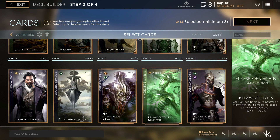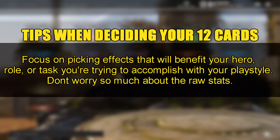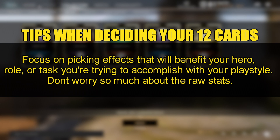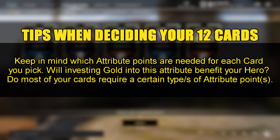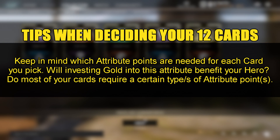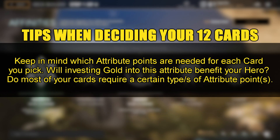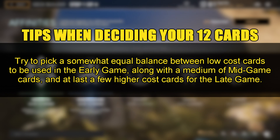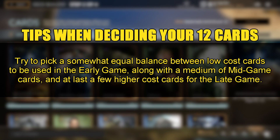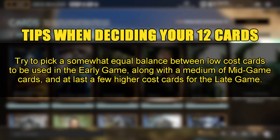Here are some general tips when deciding which 12 cards to choose. Focus on picking effects that will benefit your hero, role, or playstyle rather than worrying too much about raw stats. Keep in mind which attribute points are needed for each card you pick and whether investing gold into that attribute will benefit your hero. Try to pick a somewhat equal balance between low cost early game cards, mid game cards, and at least a few higher cost cards for the late game.